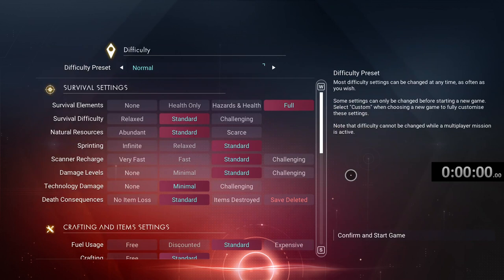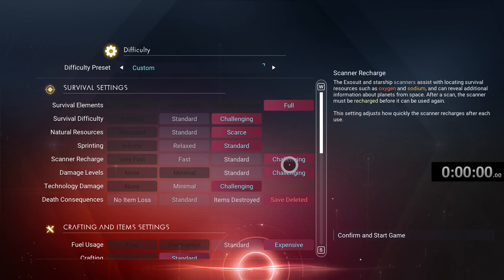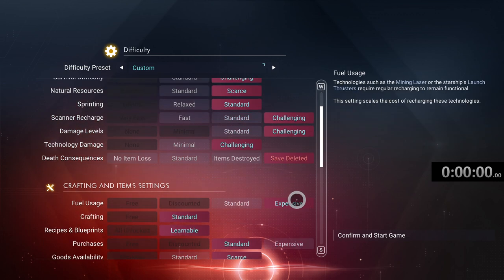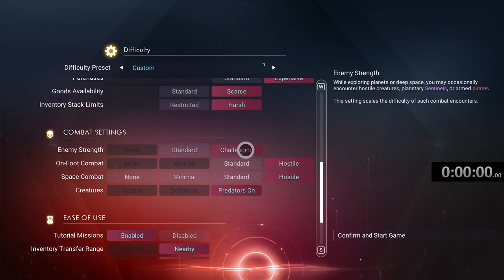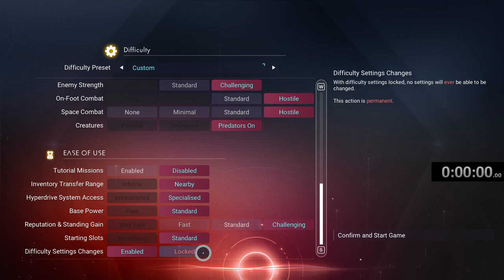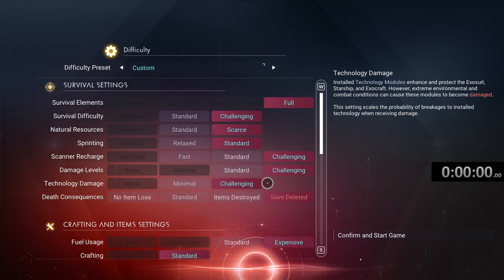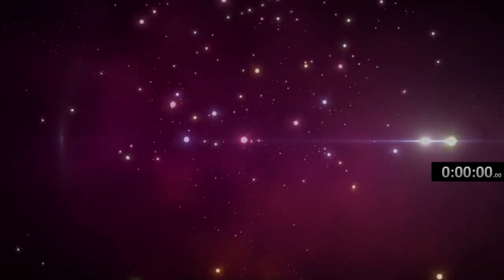I've got a timer on the screen, hopefully out of the way. We're going to immediately switch this over to permadeath and max out everything. Save deleted. Challenging, scarce, expensive selected — harsh standards for everything, stacking limits challenging. We're going to disable the tutorial so we can get things as we go, because otherwise it becomes ridiculous. We're going to lock the difficulty settings so we can never change these back and I can't cheat. Everything's ready for this custom difficulty permadeath, no starter ship, and no HUD challenge.